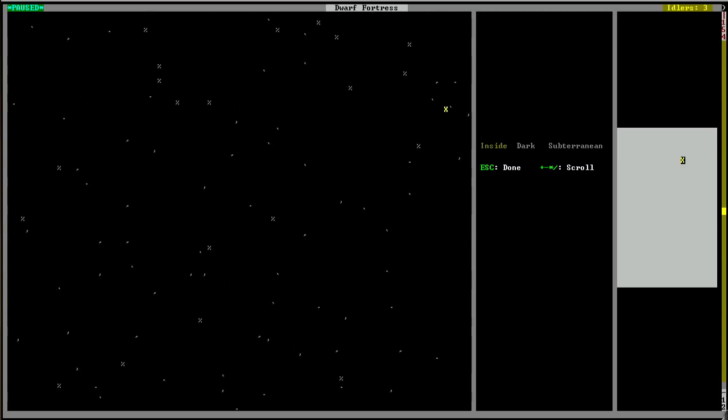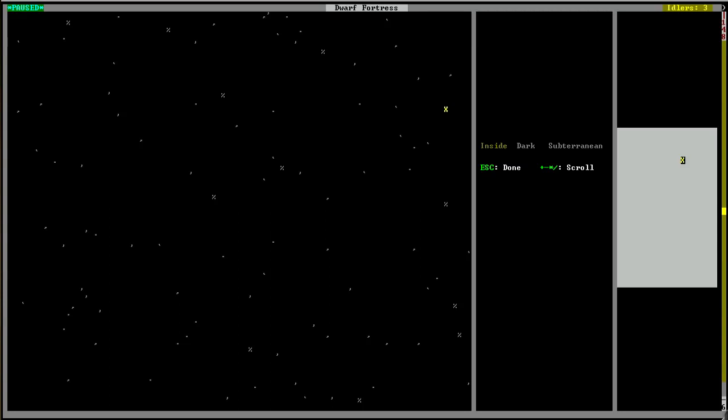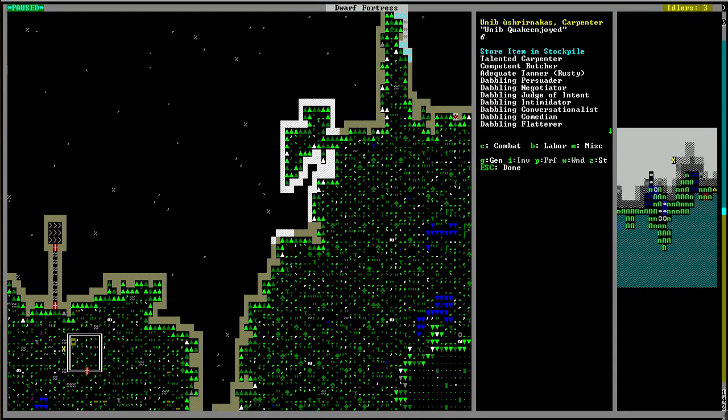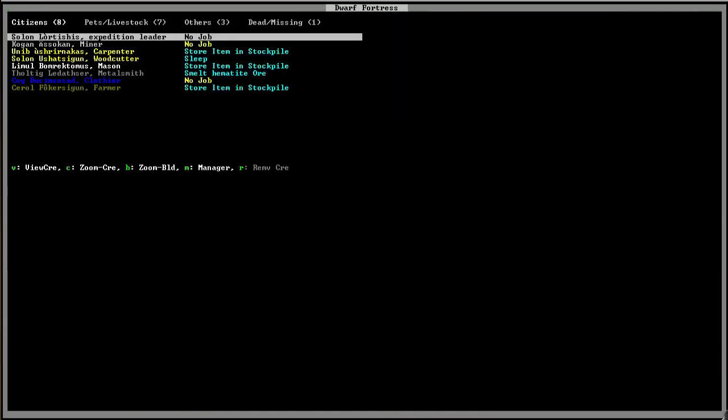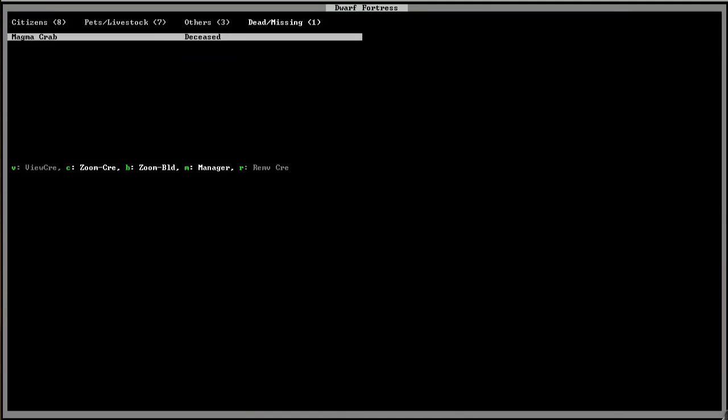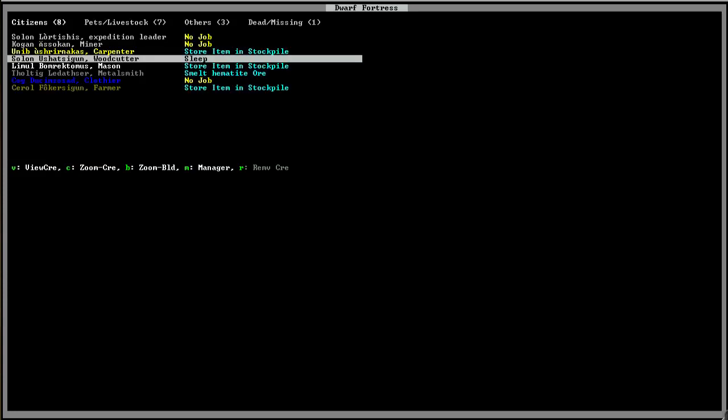I'm a little curious as to what happened. Go to dead/missing. I have no idea what a magma crab is or where it came from, but it's dead, and I'm assuming it died during the cave-in. That's amazing. Oh, I got some groundhogs, great horned owl. We also get packs of wolves randomly wandering through here.